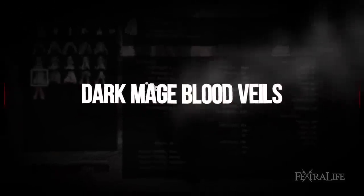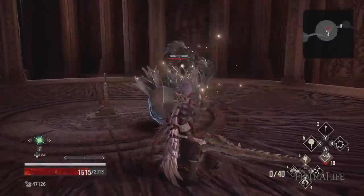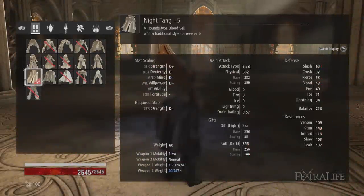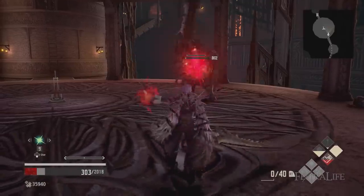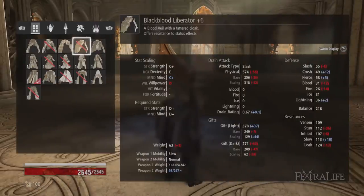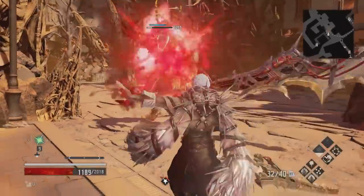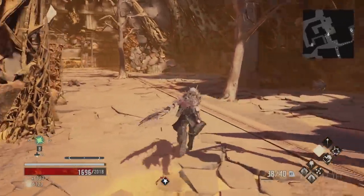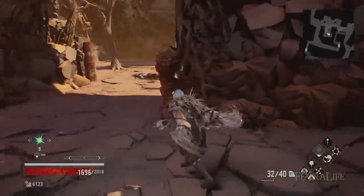Blood Veils play a very important role in the effectiveness of gifts. Your blood code and blood veil work together to determine how strong your light and dark gifts are, with your weapon having no impact here. When selecting a blood veil, be sure to look for ones that grant a high overall dark gift value, caused by the scaling of the willpower stat on the blood veil itself. Some great choices are Black Blood Liberator or Suicide Spur. Suicide Spur does more damage, but Black Blood Liberator has more defense. Upgrading your blood veil is paramount when making a mage, because every upgrade will increase the overall damage of your dark gifts. This means mages need to prioritize their blood veils when spending their valuable Queen Steel and Titanium. Upgrade as often as you can and farm materials if you need to — you won't one-shot enemies if you don't.